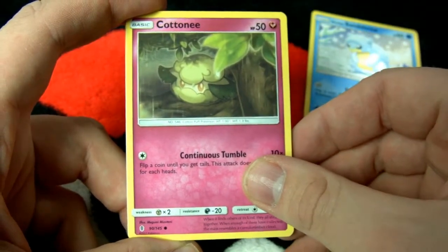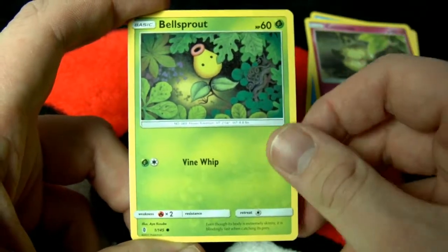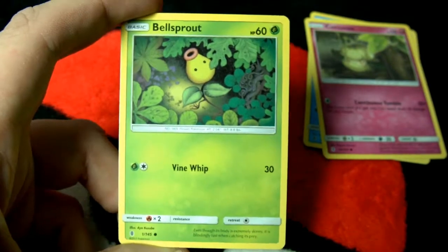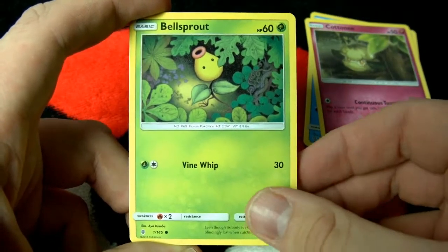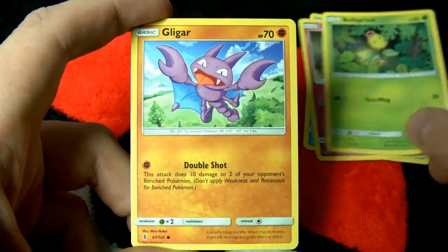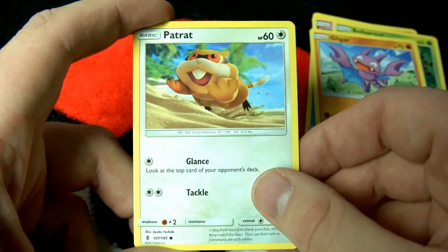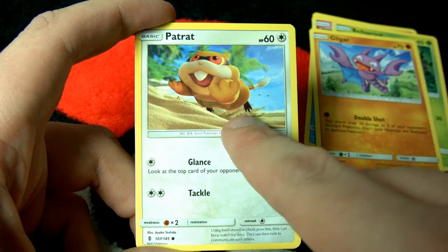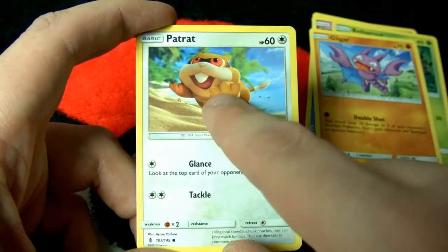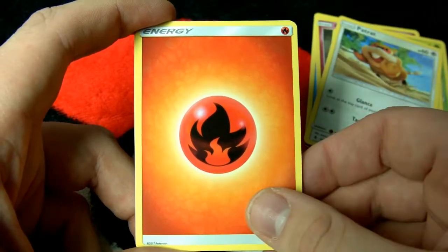We have Cottonee. Cottonee's in this set — I'm already bored of this set. Maybe it'll redeem itself with Bellsprout, the flower Pokemon, being slightly out of focus. There we go, that's what we're looking for — nice and crisp. Followed up, we have Gligar sticking his tongue out at us — what a jerk. Then we have Patrat out for a jump inside the very detailed sand, which is a little odd because he's very undetailed but the sand is like 4K, 8K. Here is Fire Energy.